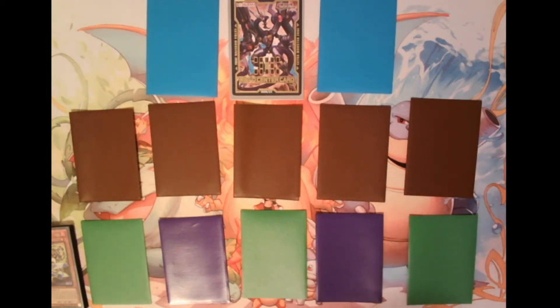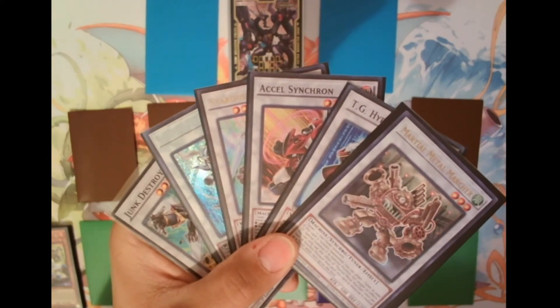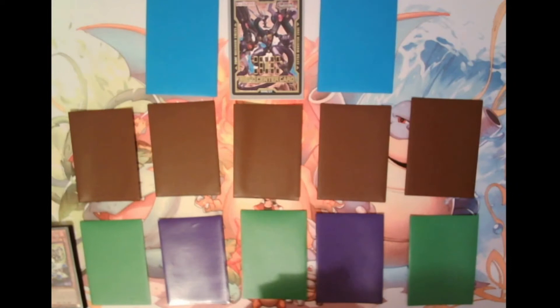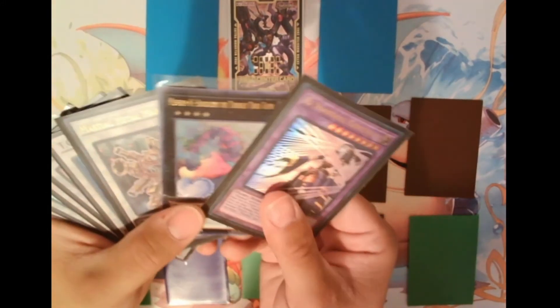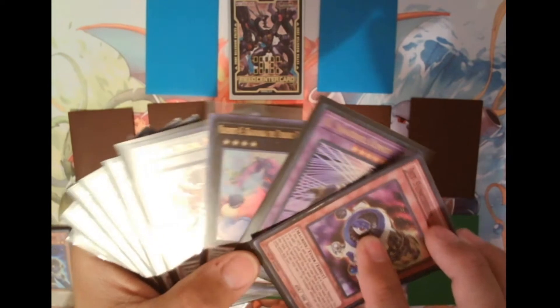Today we will be covering synchro monsters. Synchro monsters are distinguished by their color — they usually have white or silverish borders, unlike XYZ cards which have black borders, and unlike fusion cards which have purple borders. So you can very easily see the difference. Also, your cards in the main deck are indicated by the color brown, while synchro cards are distinguished by that white color border.